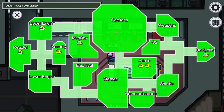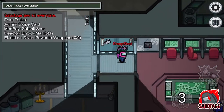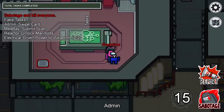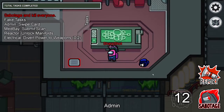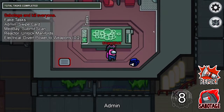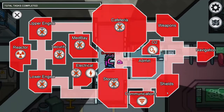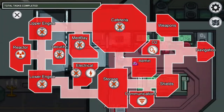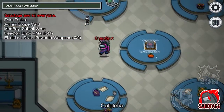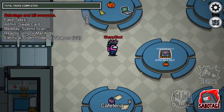The Admin and all of those interactives around the map — when you're the Imposter, you can actually kill by clicking Q instead of clicking the kill button at the bottom. You can press the R button to report the body. As an Imposter, you can also press E, which opens up your menu for the sabotage. These keybinds could definitely help you do tasks and kill people quicker.